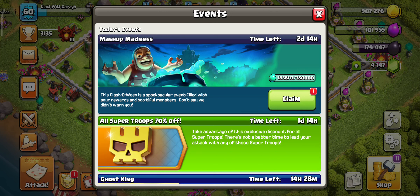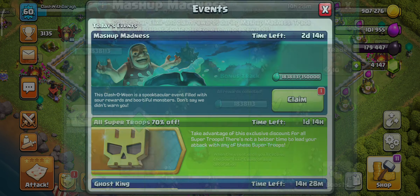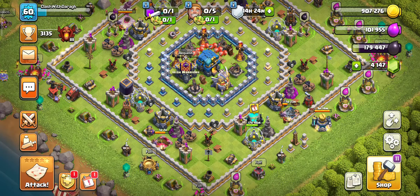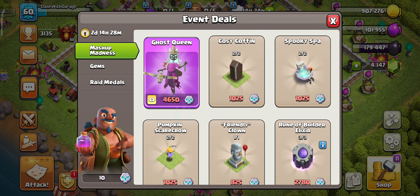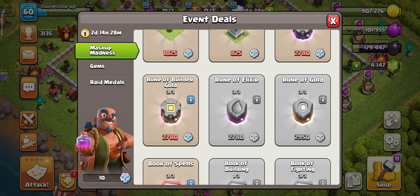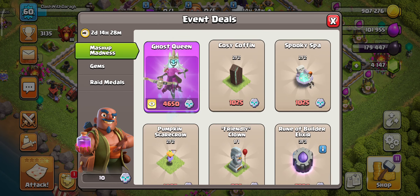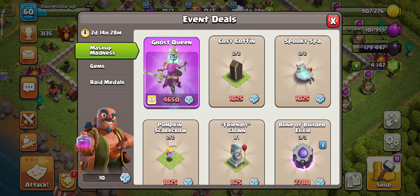In the events tab it says 2 days and 14 hours. So what it means is in 14 hours you can no longer gain any more sour elixir, but in 2 days and 14 hours time you can still spend the Mashup medals until they're gone. Make sure you spend them all — if you don't, you probably won't get the Queen skin again for another year.